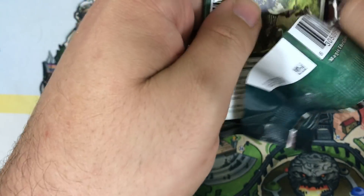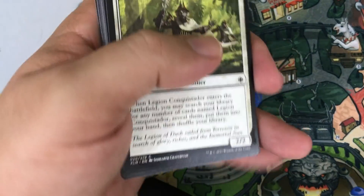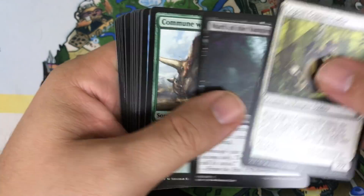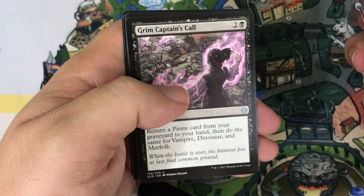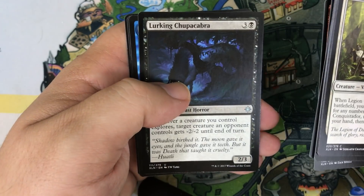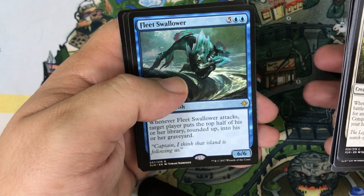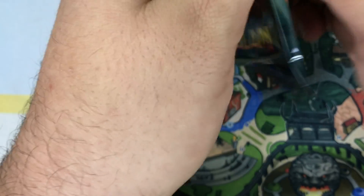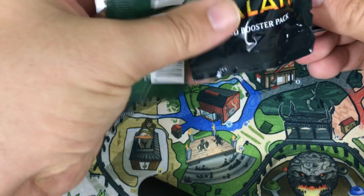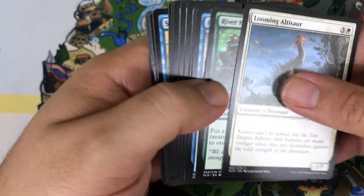Seeing a lot of different cards in this box, which I like. I hate opening a box and then opening another box where people watching are hoping to be entertained and we open all the same cards. Pack thirteen: Grim Captain's Call, Charging Monstrosaur — really cool at common — Lurking Chupacabra, and we get a Fleet Swallower as our rare. Another one we haven't seen yet. So far this box doesn't feel quite as exciting as the first, but we're still just starting out and a lot could change.